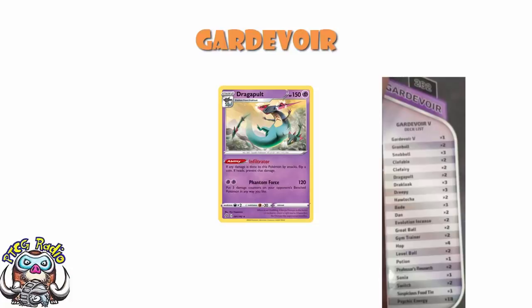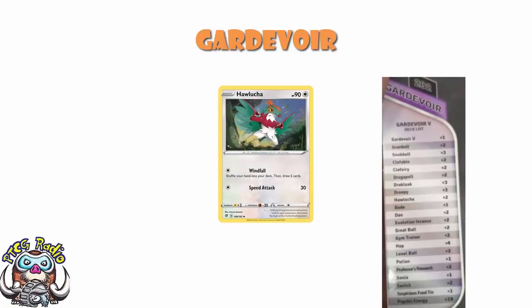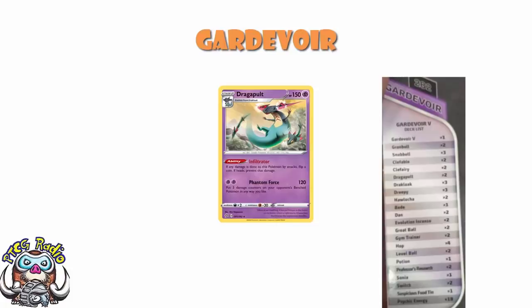To finish off the Pokémon, we've got a couple copies of Hawlucha — it's got to be the one from Rebel Clash. This is the draw Pokémon. Whoever puts these decks together at TPCI is pretty good at including a draw Pokémon for playing out of the box. Hawlucha, for one colorless energy, lets you shuffle your hand into your deck and draw five cards. Honestly, I think the star of this deck is the Dragapult, and having what looks to be an exclusive non-holo is very cool indeed.